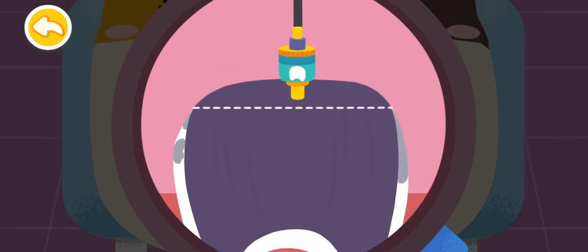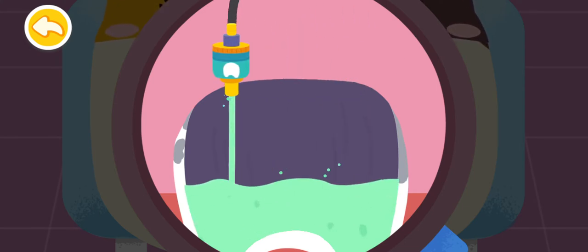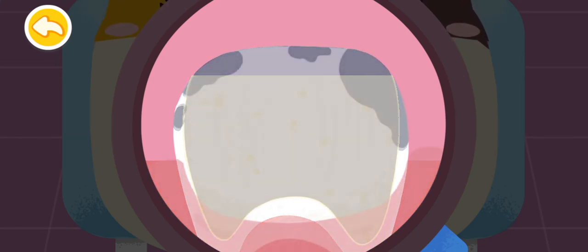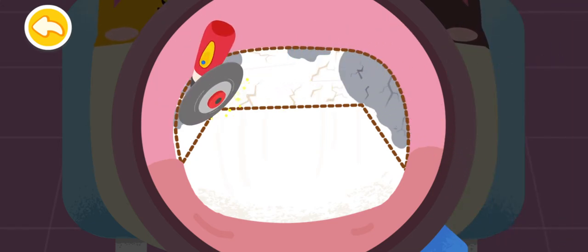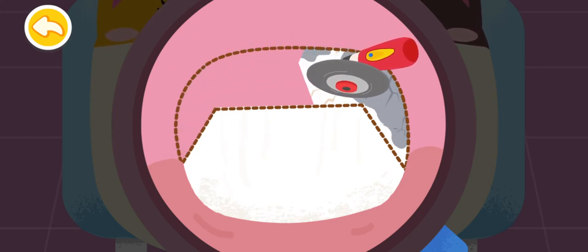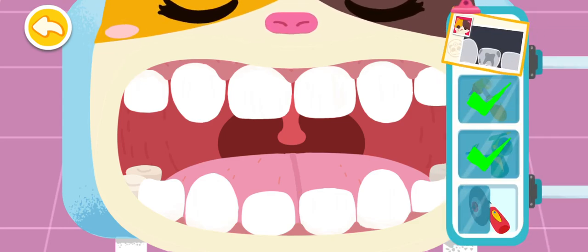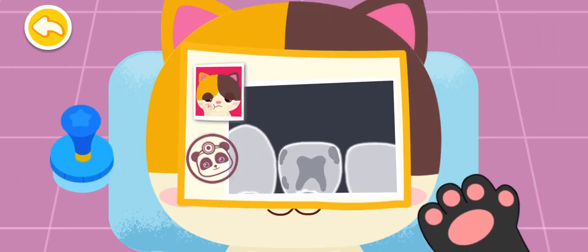Eliminate swelling with potion gun. Fill the tooth with fillings. The tooth is filled. You are awesome! Polish the decayed tooth so it can fit well with the new dental crown. Put on a dental crown you like. Treatment is complete! The teeth are all repaired to be super strong.